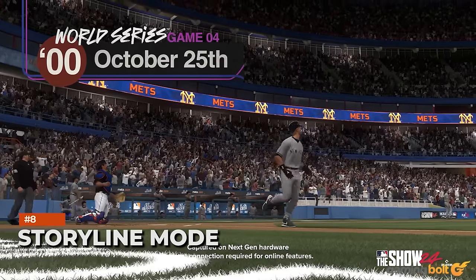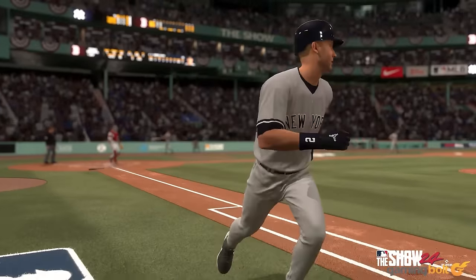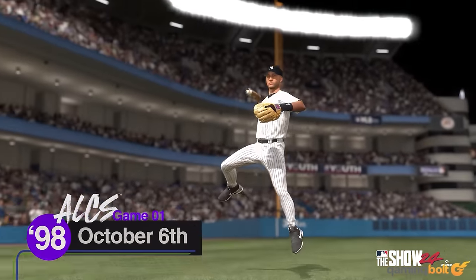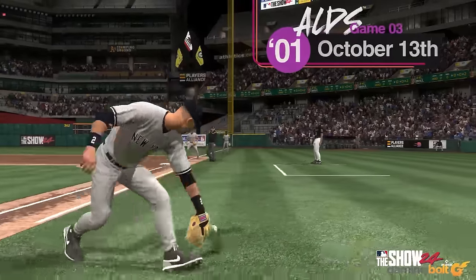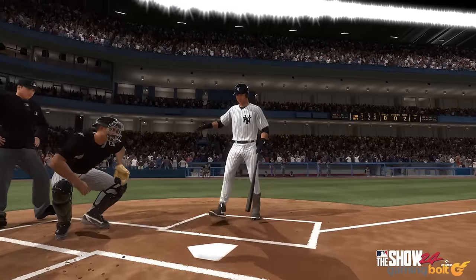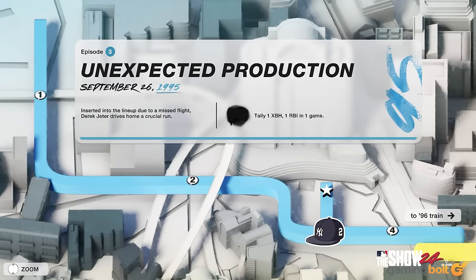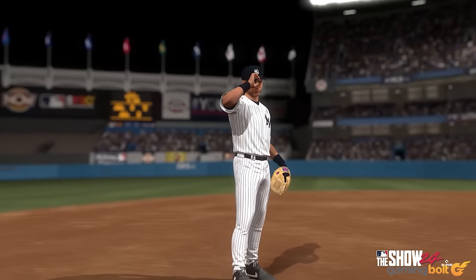Storyline Mode: MLB The Show's storyline mode gives players the chance to learn, experience, and celebrate the legacy of baseball legends. This year, the legend featured is New York Yankees great and MLB The Show 23 cover star Derek Jeter. This year's storyline will give players the chance to reenact Jeter's most challenging and iconic moments via an immersive career retrospective.